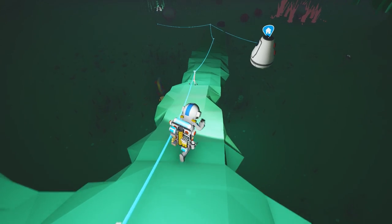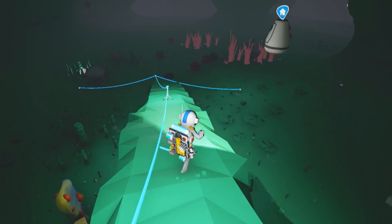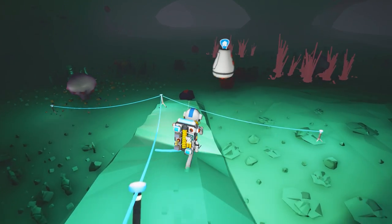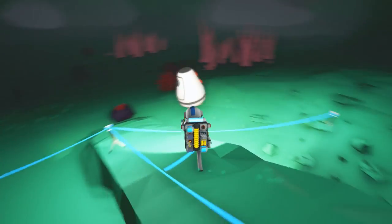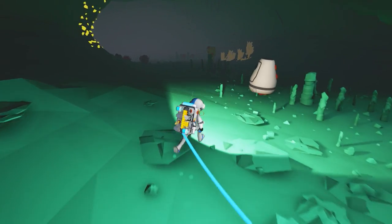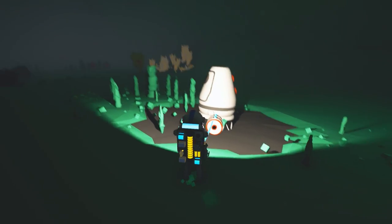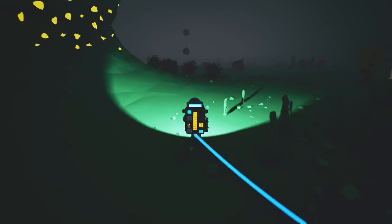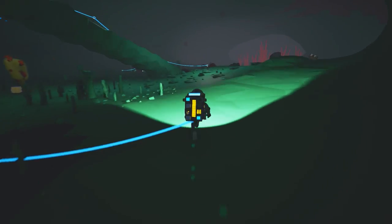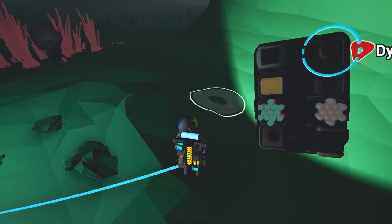This is where we want to be - way under here building a base. As you can see, research kind of just falls from the ceiling. This is all research. That's an important research right there - it looks different from all the others, that's how I usually determine it. We're going to set this baby down right here, just click that, and now we get a base. We need to bring up some resin.